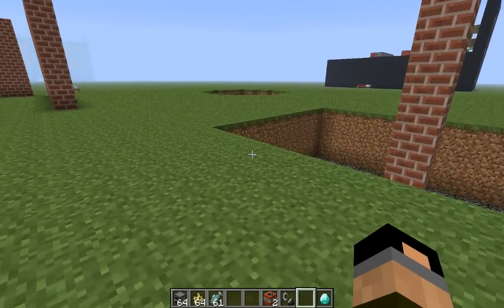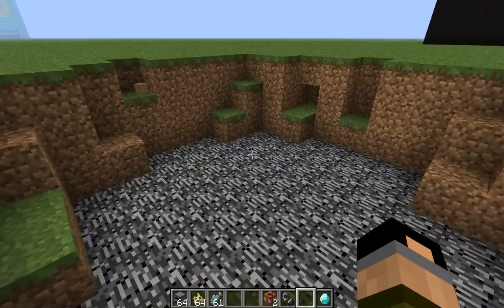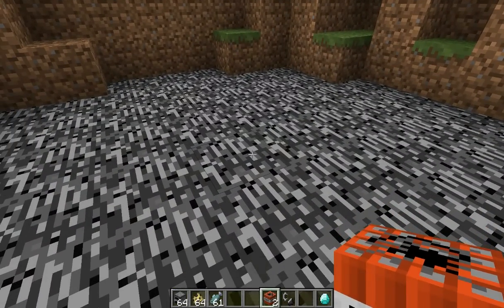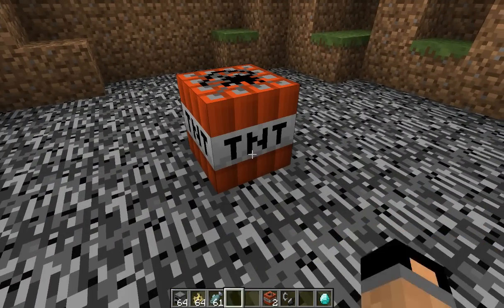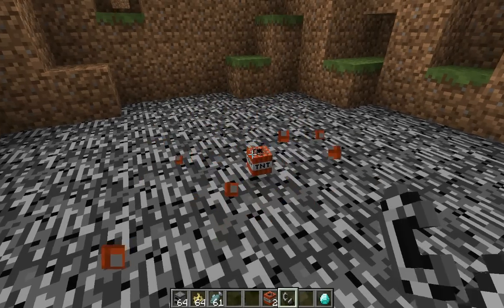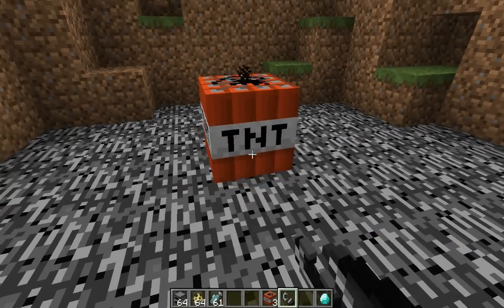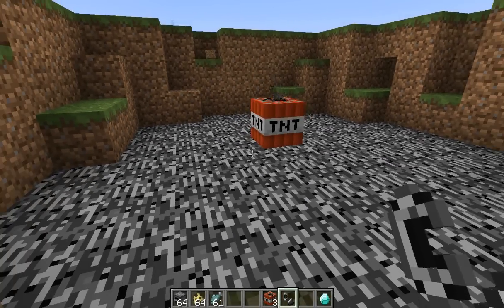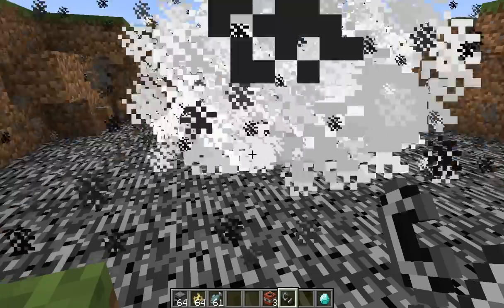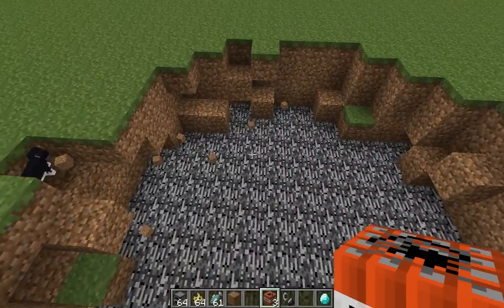One other thing to note is TNT. Let's move over to a little bit of destructed land. Placing TNT down and then going to Flint and Steel. Left click will of course remove it, but right click will immediately set it off. Kaboom. So right click to set off.